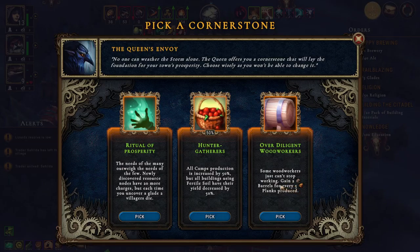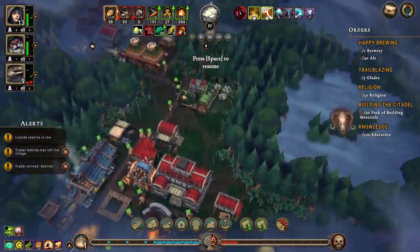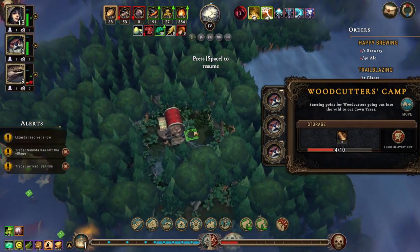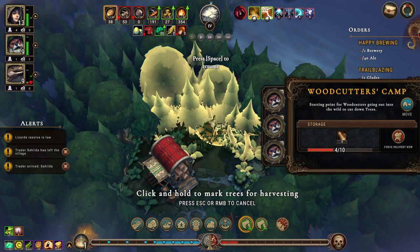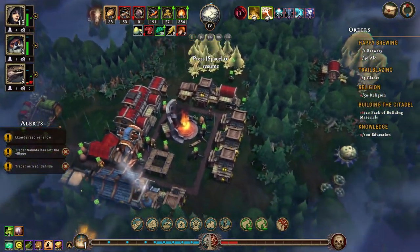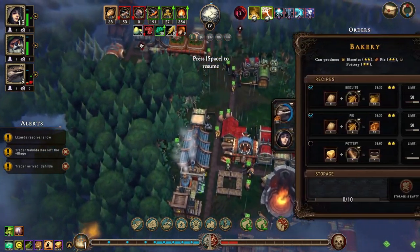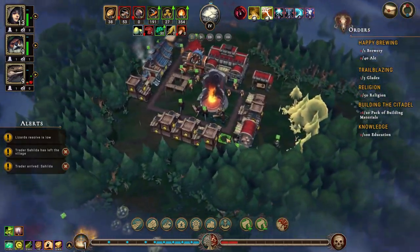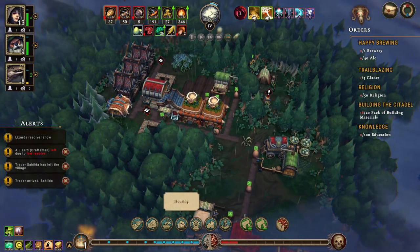Some of the houses got built, not all. Alright, we're making biscuits — pie, one or the other. Okay, humans — definitely humans. Point of stone. Gain two barrels for every five planks produced — no.